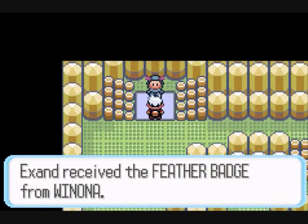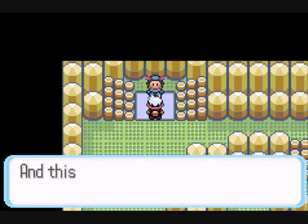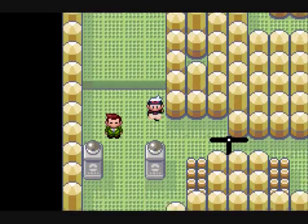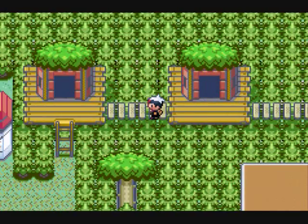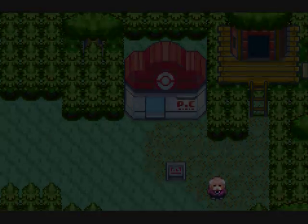Anyway, for that we get the Feather Badge. The Feather Badge allows us to use Pokemon up to level 70 from trades, and also gives us the ability to fly. She also gives us the Aerial Ace TM, one of the more useful TMs. The thing it does is that it hits your Pokemon all the time - no matter how many Double Teams you do, Aerial Ace will always hit you. And nearly every Pokemon in the game can learn this TM, even things like Arcanine. So it's a very useful move. But that's about it for this. See you next time.